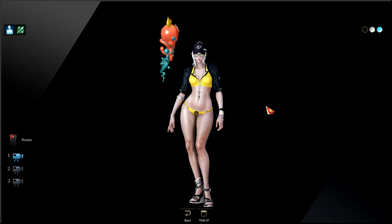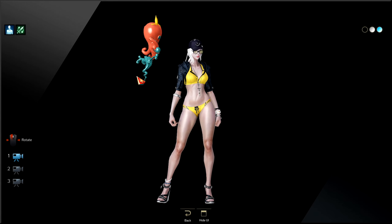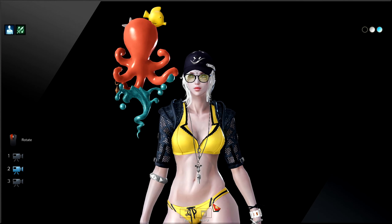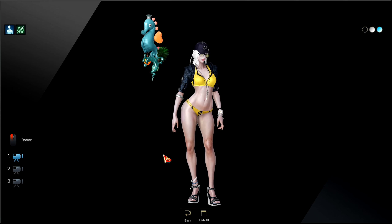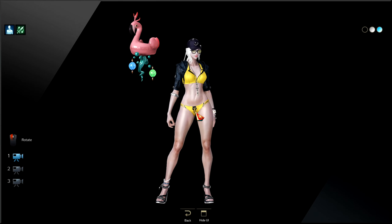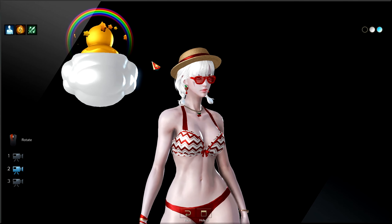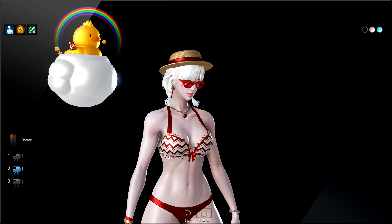For Soulfist, the first variation is an octopus with some water thing going on — floating, pretty nice. There's a starfish on top and a little fish too. The second variation is a seahorse — pretty nice, it's floating. The third variation is the one I was looking for — it's a rubber ducky with a rainbow on top of it. That is so cute — probably one of the best Soulfist weapon skins out there, it's super nice.